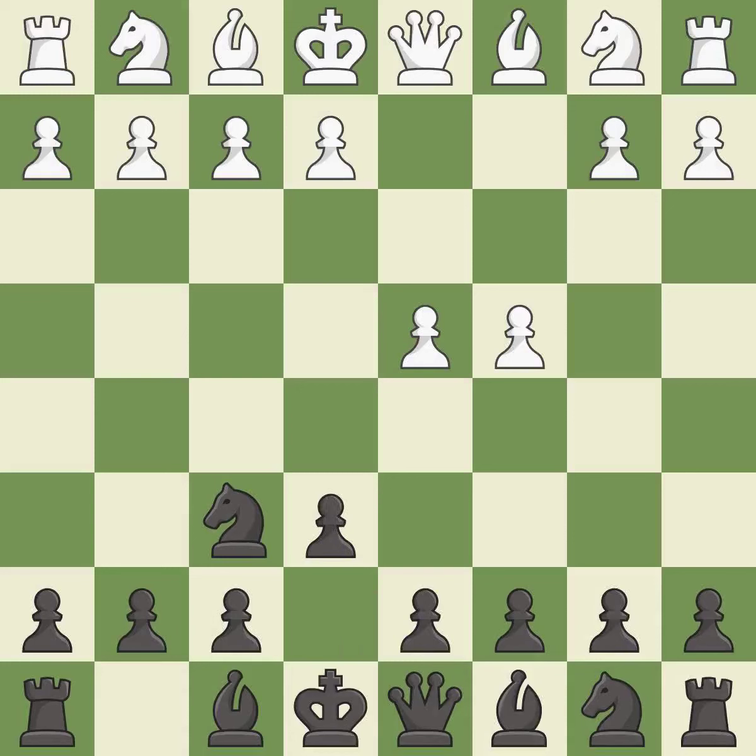e6 opens up a line for the dark squared bishop and prepares to castle quickly, while preparing to push a pawn to d5 and recapture with a pawn if captured. Nf3 develops toward the center, putting pressure on the e5 square and adding another defender to the d4 pawn.